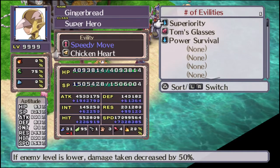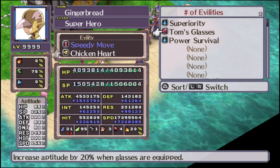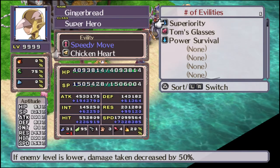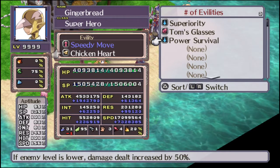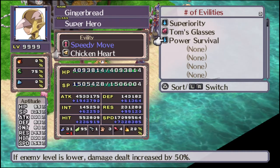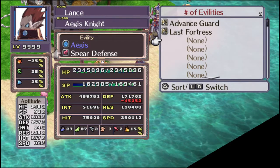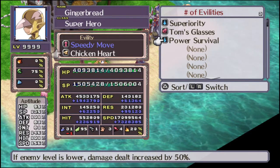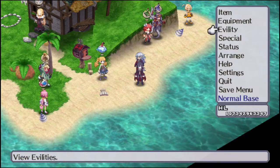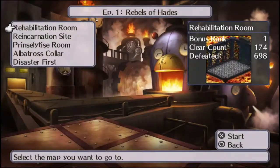His other abilities are Superiority, which lowers damage from lower level enemies, and Power Survival, which increases damage dealt to lower level enemies. Couple that with their affinity for running around. Their treatment of superheroes is not very kind, but let's take them into battle because they are still really cool for gameplay purposes.